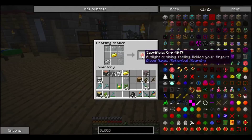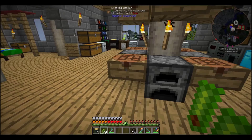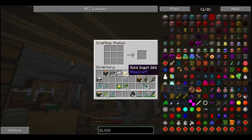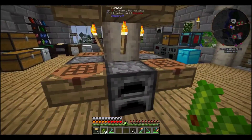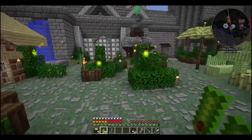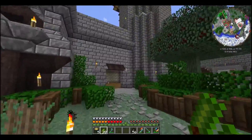So we're going to do a quick couple of things before we go. This is a sacrificial orb from blood magic - pretty easy to make. This is the blood altar, and I think for now that's all we need to make.